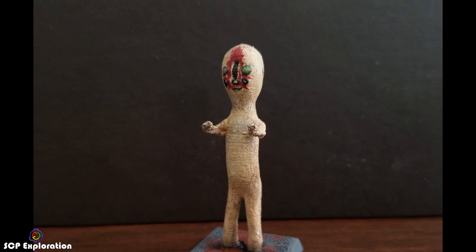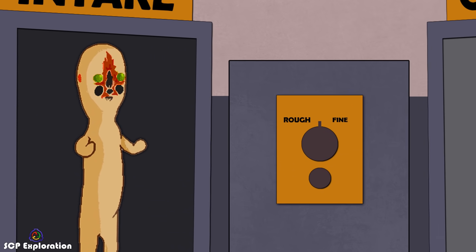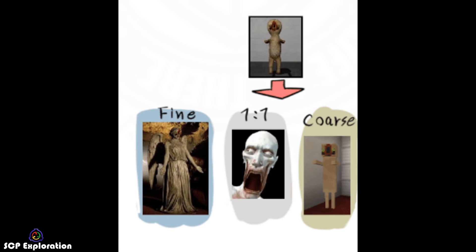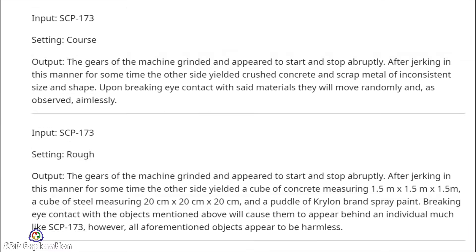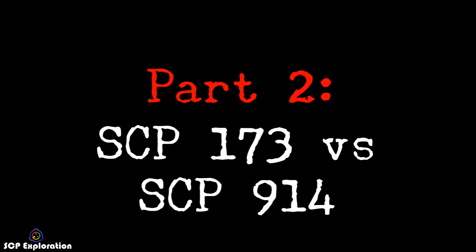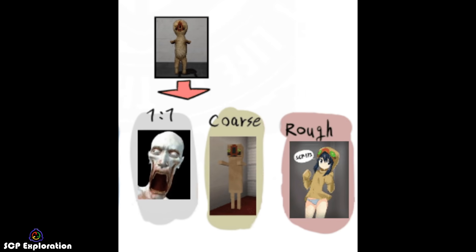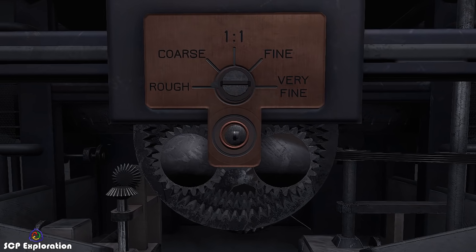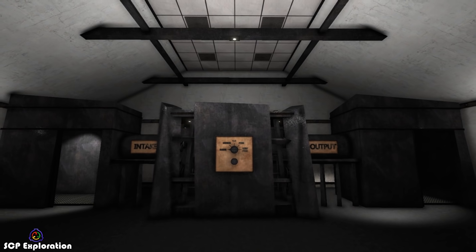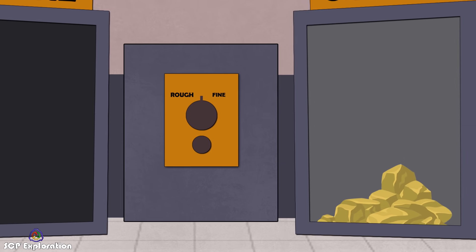SCP 914 likes to create models of the statue. But what if we inserted the real 173 and tried to upgrade it? Luckily, this has already been explored in an unofficial experiment log on Reddit. In this log, SCP 173 is tested with all five of 914's settings, beginning with the first one — rough. The statue was inserted, and the machine grinded during the entire process. A pile of crushed concrete and metal scraps was the result.